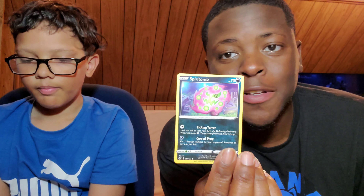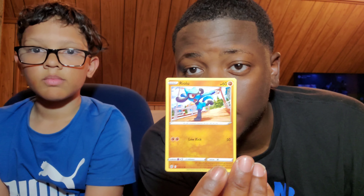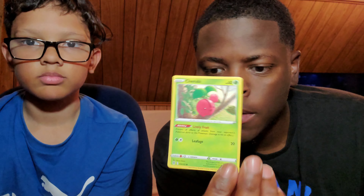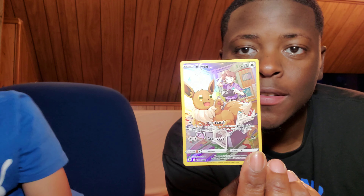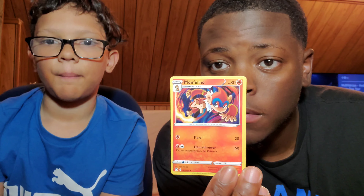Spiritomb — I didn't see all these in Pokemon Go. Starly. This is the first stage of Lucario — that's pretty dope. The cherry-looking Pokemon. Oh look at this — Eevee! Wow, that's pretty cool. The bird — energy. Chimchar and this is the second stage of Chimchar. Another bird. Low-mosquito Pokemon — and that will be it.